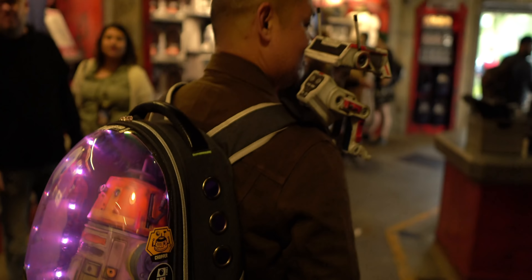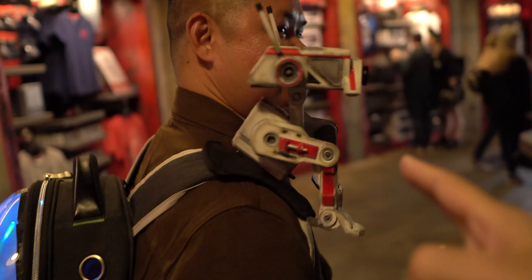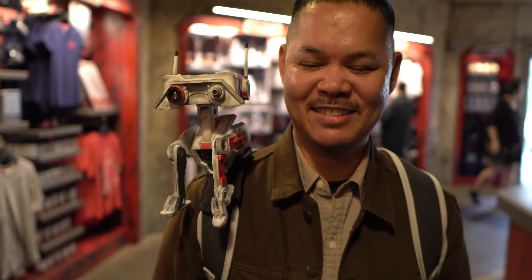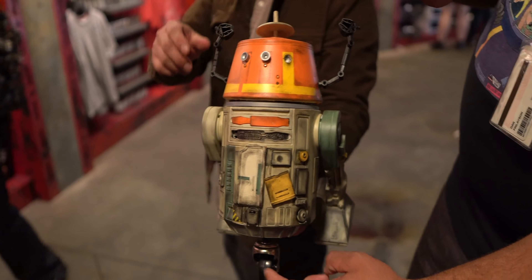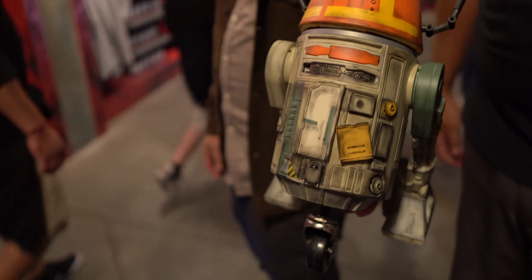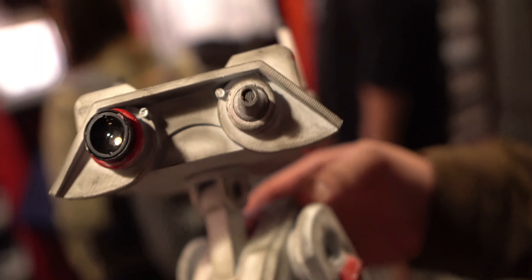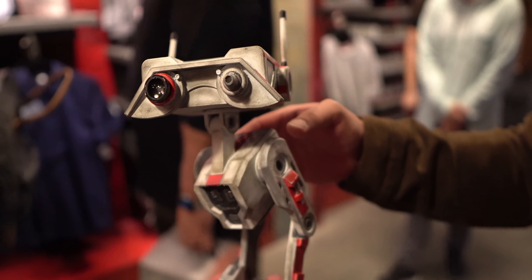Someone nearby showed us a custom droid — a joke about chopping the head off an R5 to make Chopper. And this is actually from the new video game — it's BD-1. Oh my god, that is crazy! They replaced the little wheel, did the arms and everything. We were just talking about wishing you could get IG-11 here and Chopper — and here it is, like 3D printed. That is so cool. Now I really need to play this video game.